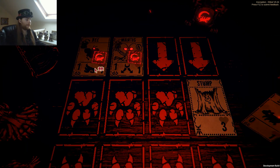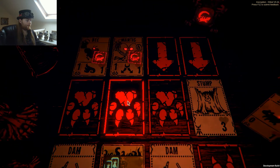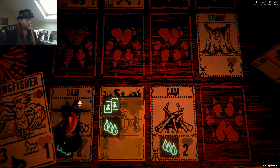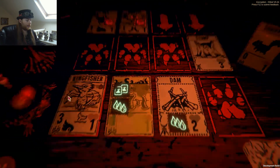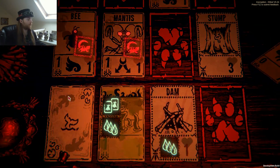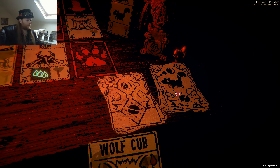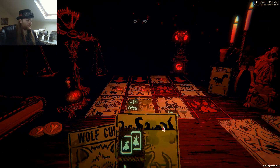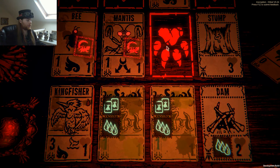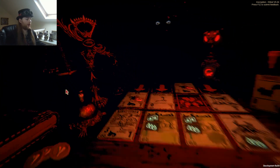Mantis double attack — place that, place it there, then sacrifice one of these for the kingfisher. It's not GG this turn but I think it is next turn. Yeah because the kingfisher can fly over the bee killing it, so I might as well pick from the deck, find one of those, and summon it right there because you're going to attack the empty space. Doesn't matter — I win none the same.